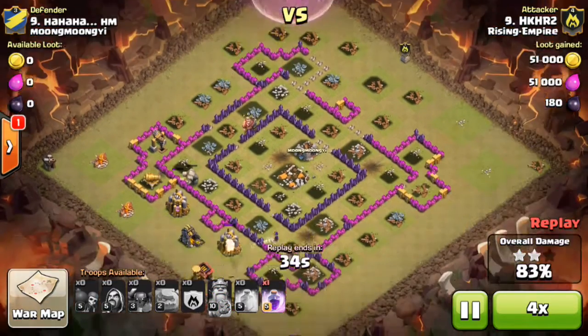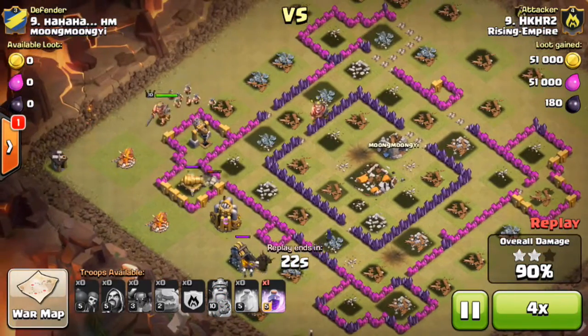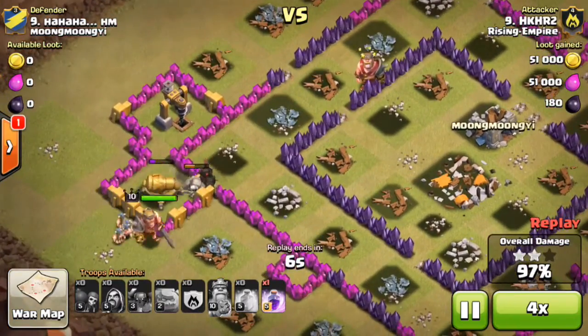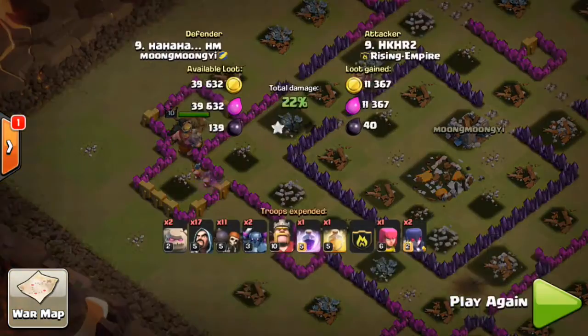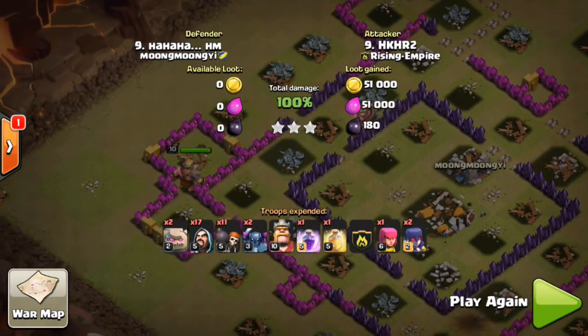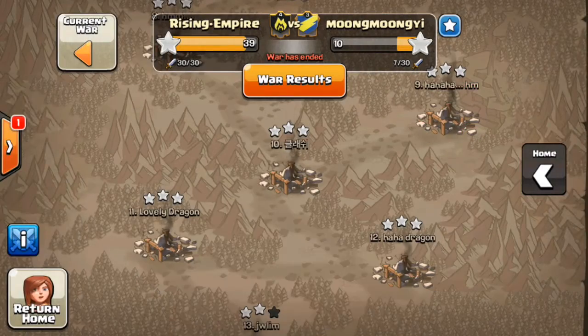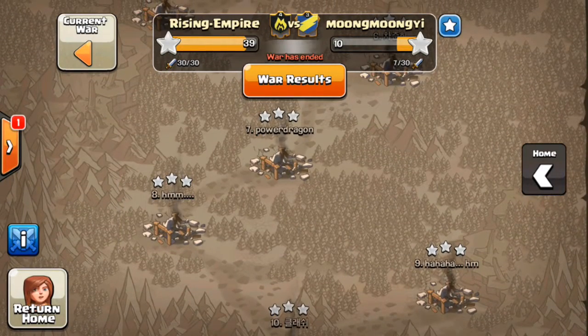I activate my King's ability. The Witch is doing its thing, and the Golem really helps distract that Cannon for a while. Finally they get rid of it and take out that last Dark Elixir Drill, getting me three stars. In case you didn't notice, we crushed them in this war thirty-nine to ten — that is just an overkill.